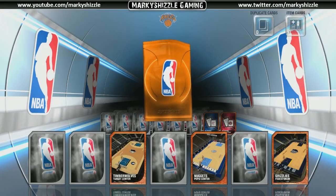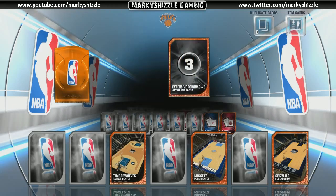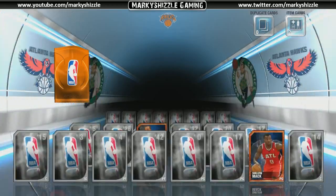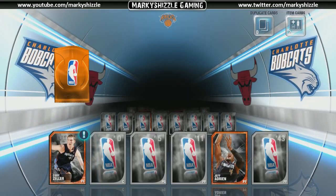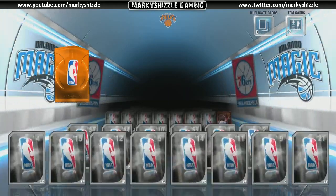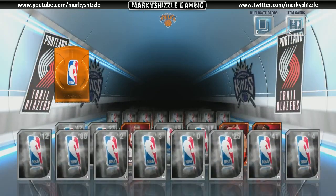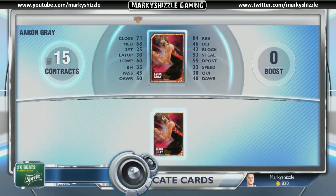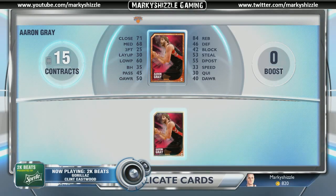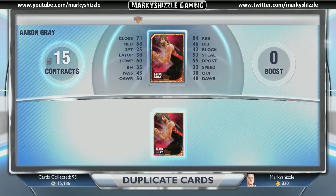While we're in here, let's get another bronze pack. I'm just opening up random things — I'm working on my collection. I want to get 100 of the collections. Let's see what we get. Cody Zeller — maybe I can add him to my block squad if he makes the cut. Kwame Brown, Aaron Gray — duplicate. Thanks for the dupe, man. Alright guys, Marky Shizzle once again showing you how it's done in NBA 2K.